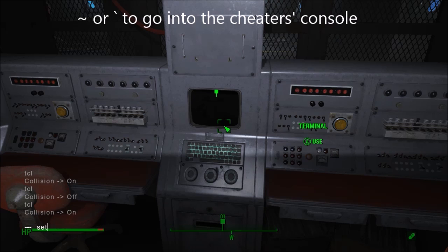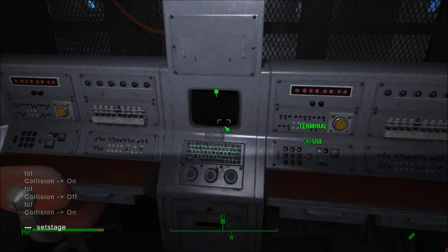The first command you want is to advance that particular quest with a setstage command. The 02 is the number for me for Far Harbor, because I have Automatron and not Wasteland Workshop. It might be something else for you — you can try by trial and error. It might be 03 or something else. But the rest will always be the same: 001B42, and you set stage to 30 to advance that to the last stage.